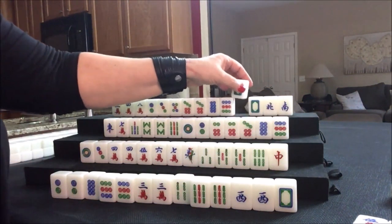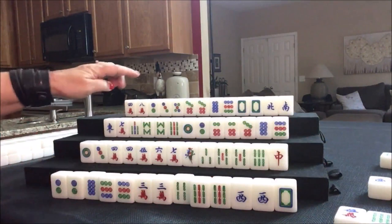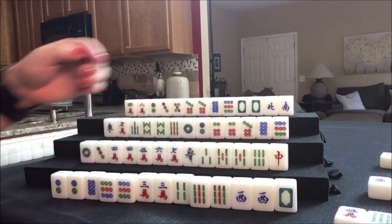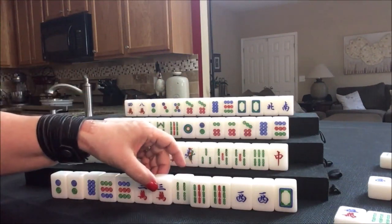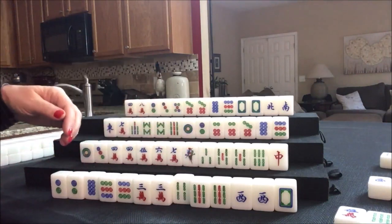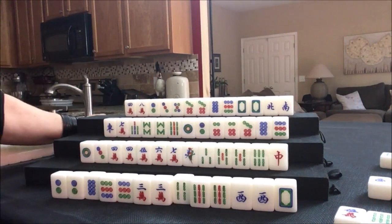They paired up that white — that is sorely needed. Let's get rid of the three crack. Nobody can take it. Now we need to decide — we have one, two, three, four, five pairs. If we pong that, we'd be committing to pure shifted chow or pure shifted pungs — two, three, four in three suits. But we have only a single four. I think we're better off to play seven pair. Let's draw.